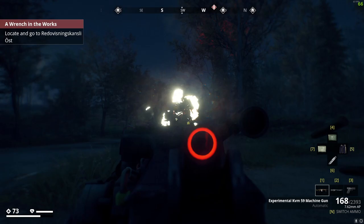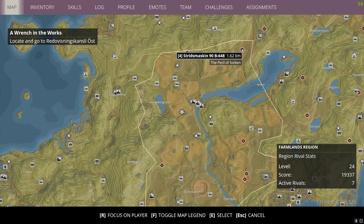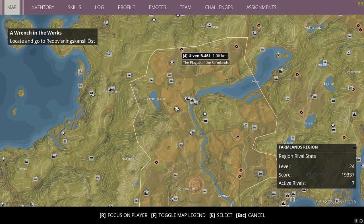You can see how quick he goes down with the 7.62 AP from the KVM-59. I'm trying to strike that balance because I'm up to level 24 for the zone - I've got seven active rivals. I'd like to prune some of these hunter class rivals. You want your rivals to be tanks and harvesters to get the best loot and the best XP.